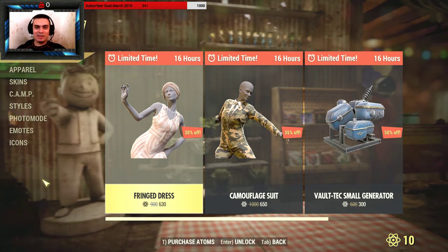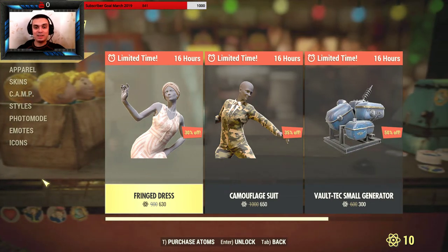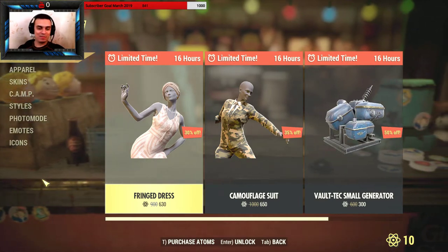Hey, what's up Z-clan, how you doing, and everybody else welcome to my Fallout 76 item shop limited time to buy. In this video we have a few items that you can acquire, but you'll need atoms — nothing is free this time.